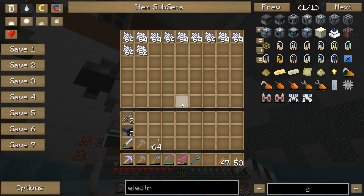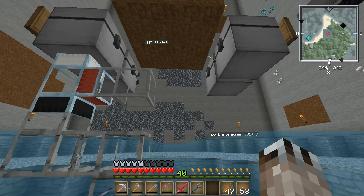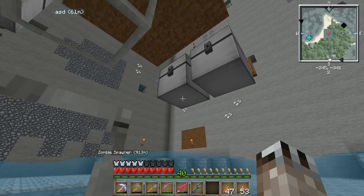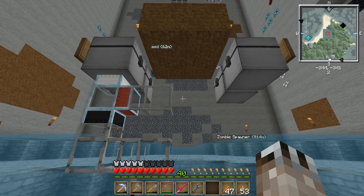This chest behind the saplings is bone meal, and then this one is fuel. I haven't automated any of those yet, but I'll probably do that today because I have enough materials to make some ender chests, which I'll get to in a bit.